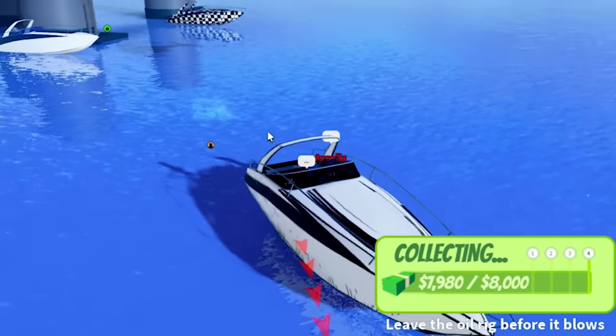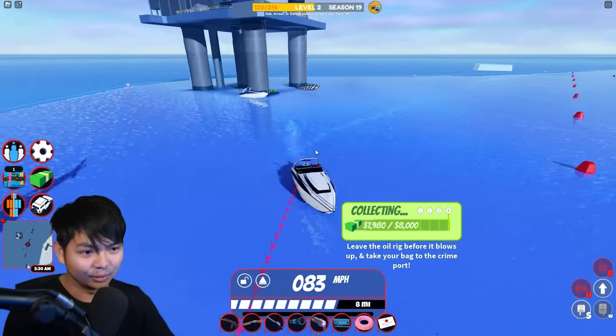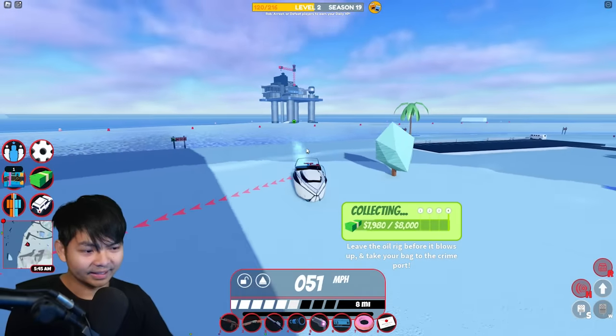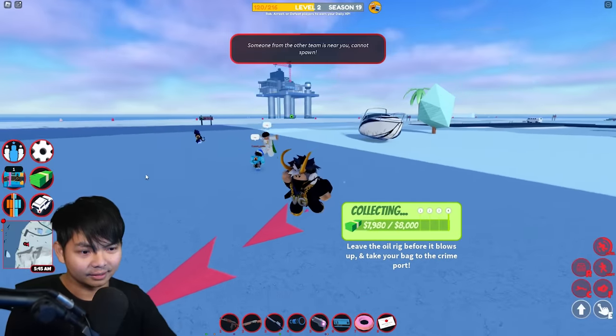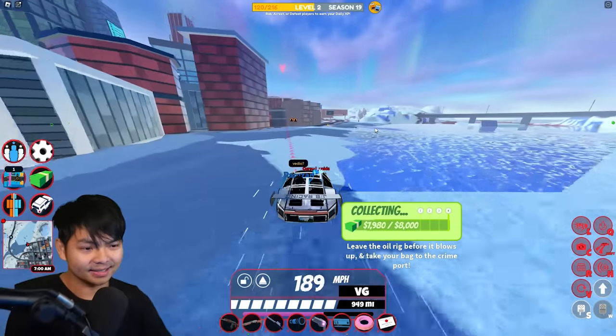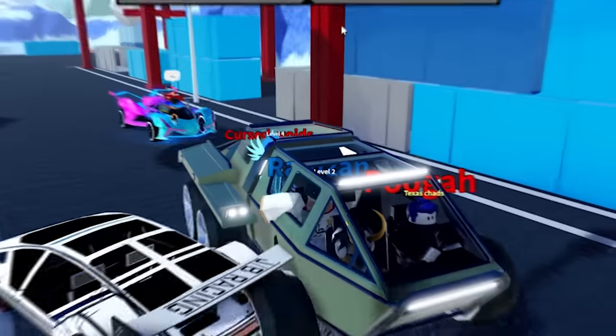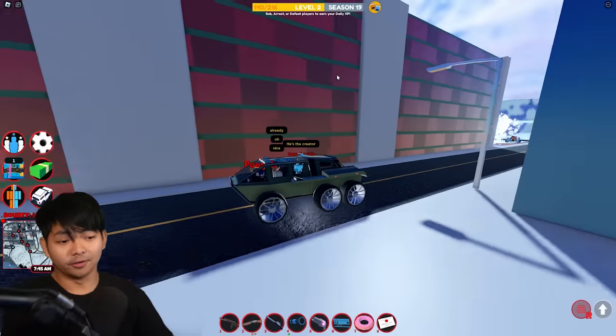We're gonna jump down here and rob this thing. Come on, the oil is about to explode — I'm gonna go and die. Let's go, let's go — we made it! Spawning the vehicle right here, let's go redeem this money. This car is fast — just redeemed the money.